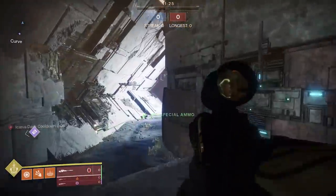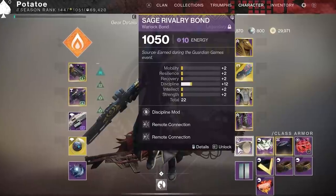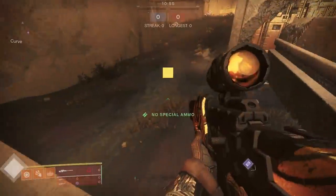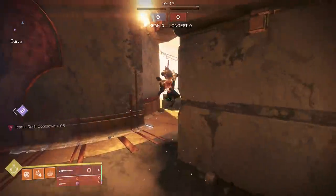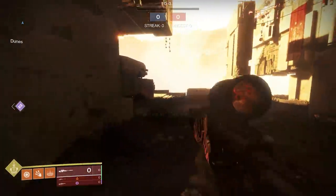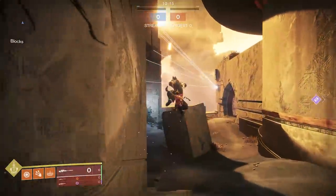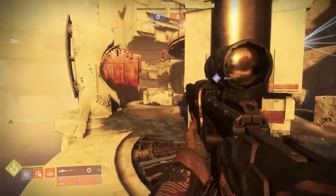Now for armor perks — first, Remote Connection is a very solid sniper perk no matter what. It gives bonus super energy for sniper kills, and if you're a good sniper you'll get at least an extra super per game. You also want to run double scavengers unless you're on controller. Sniper ammo economy is huge — if you're winning the ammo economy, you can drain the enemy while still having ammo to kill them from range even when they try to primary you down.